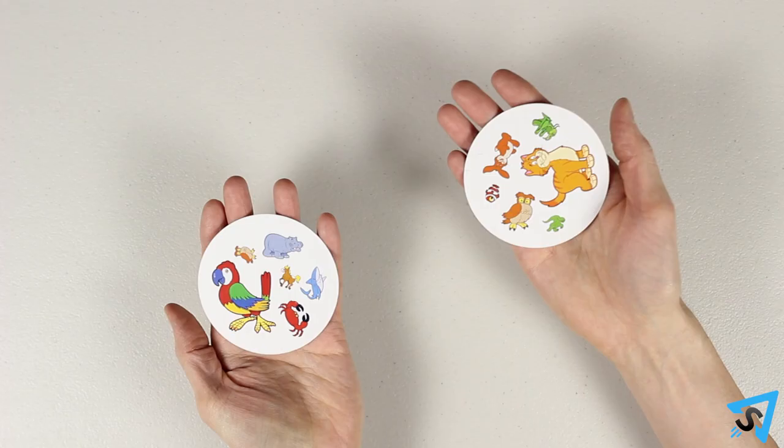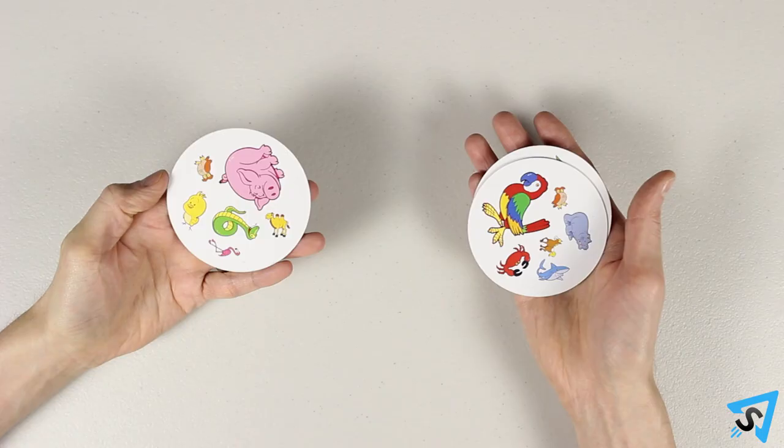If you spot a matching symbol between your card and another player's card, call it out. Place your card face up on top of the other player's card. If you have two or more cards in your hand, look only at the top card for a match. When you spot it,